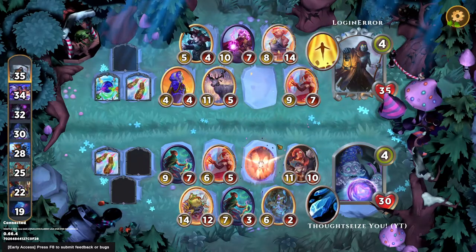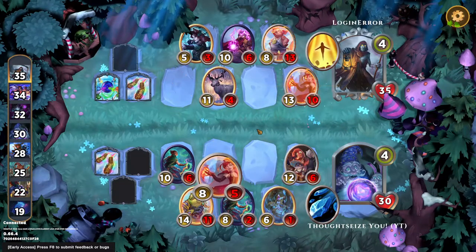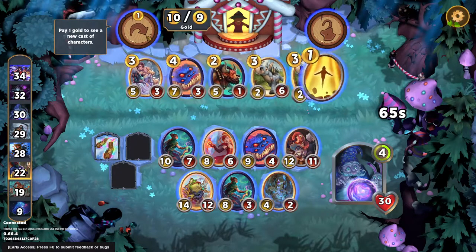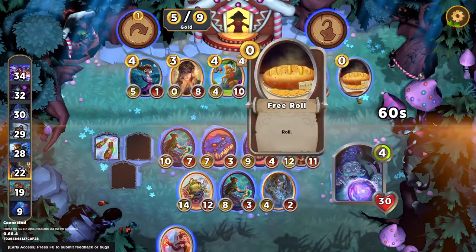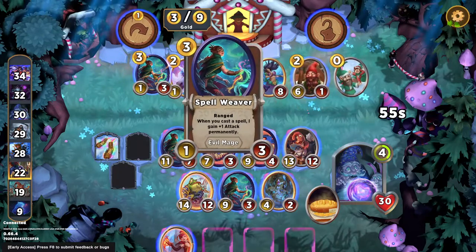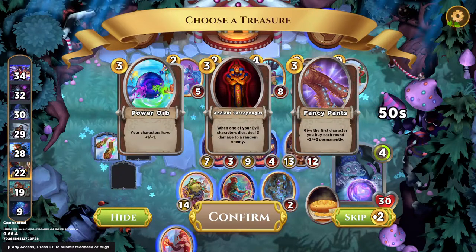We get a free hit there. One second — sorry about that. My dog started coughing. I had to go make sure he wasn't choking on something. We did win that fight. We're going to roll, grab this, roll. And there's this. We did not get a Hatball piece. So I guess we'll just grab Power Orb.